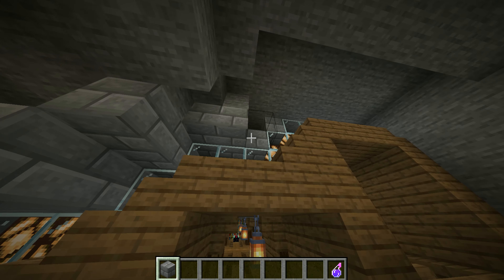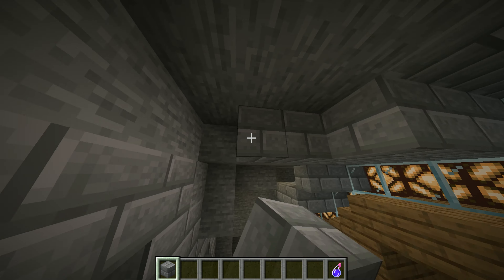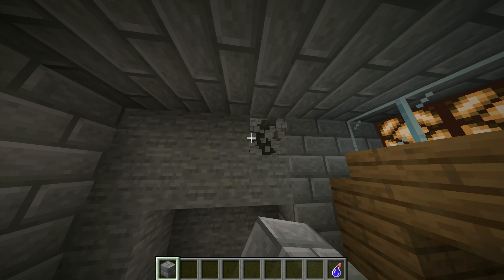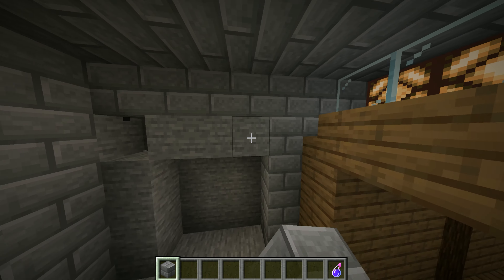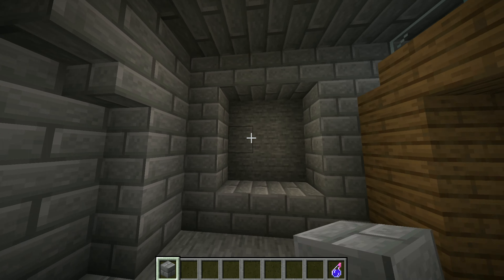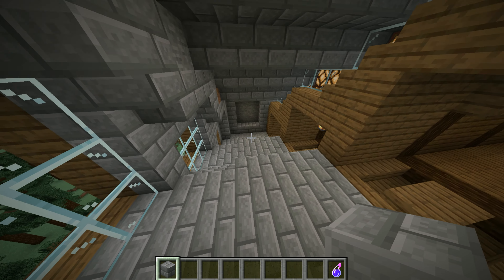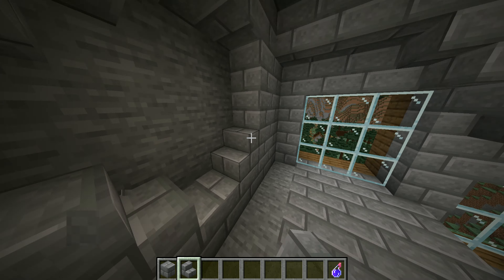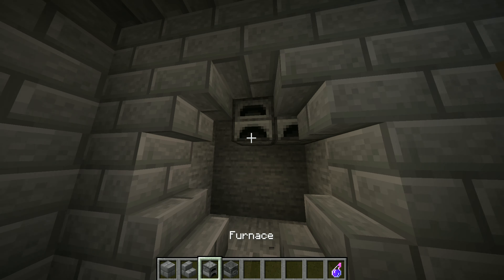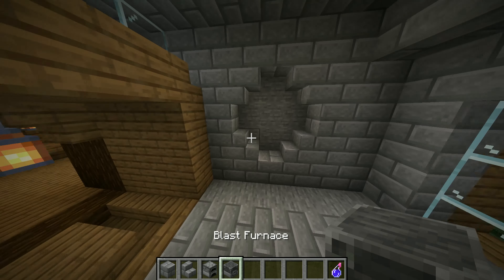Now come back out to the first area and just fill this whole area in with stone bricks — this is going to be the entire ceiling layout, and it's pretty simple. Now go ahead and fill in the walls with stone bricks. Leave a nice little opening for your furnaces to go, and then do the same thing on the other wall. Now add some stone brick stairs. Now fill this whole area with furnaces, and then fill the entire other area with some blast furnaces.